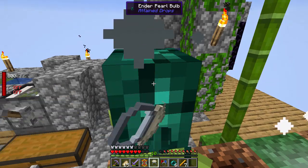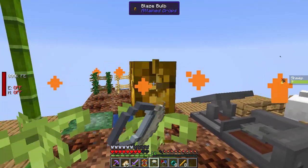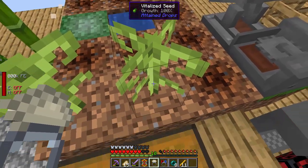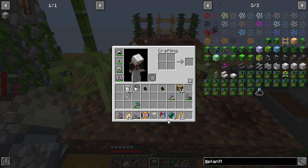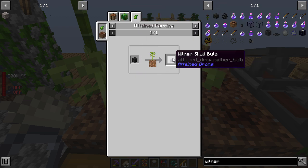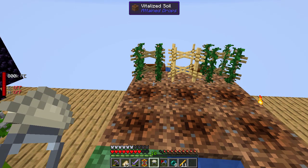The vitality spreader is obviously also a finite thing — you make that with the life essence, so we'll keep having to get a supply of that. One thing we can make with these seeds is wither skulls. Getting just the one wither skull will allow us to get a wither skull bulb. That is going to be handy because nether stars are very much a thing we will need to have at some stage.